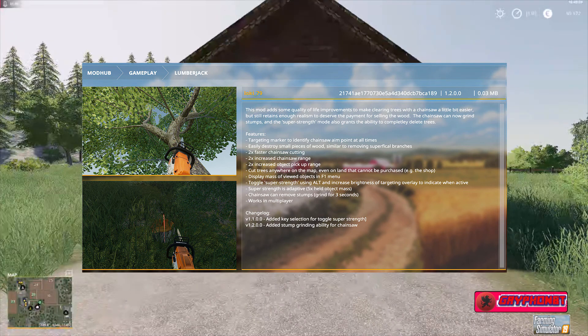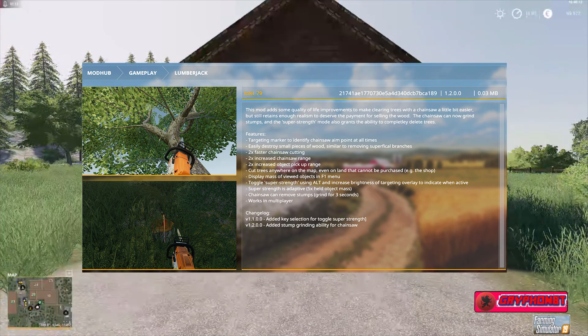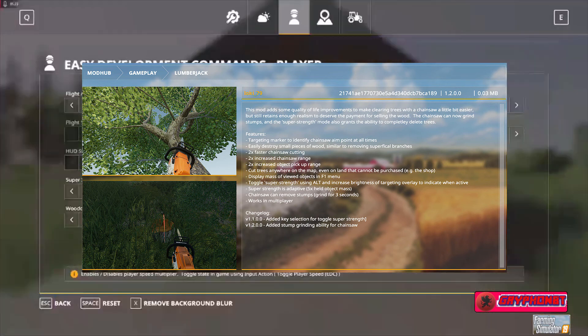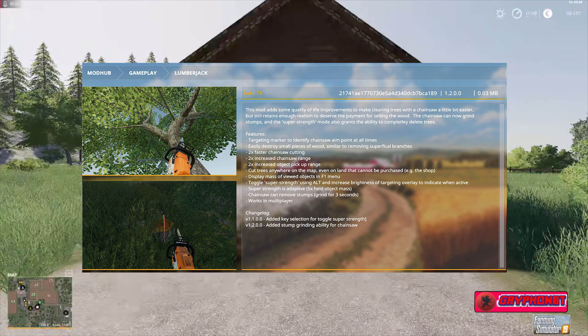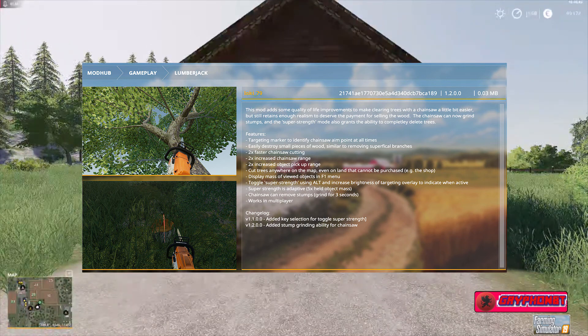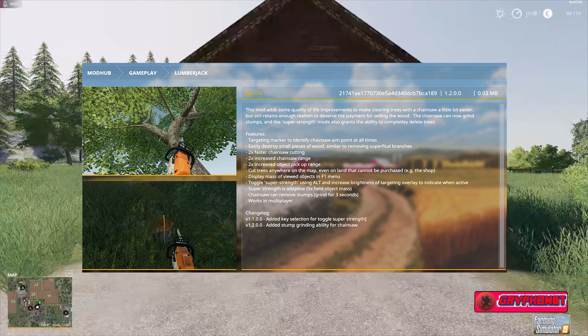It also displays the mass of viewed objects in the F1 menu. You can toggle super strength using Alt, and the brightness of the targeting overlay increases to indicate when it's active. Super strength is adaptive — five times held object mass. If you have the other mod where you press F11, super strength doesn't matter as much, but if you don't play with that, this is handy. Chainsaw can remove stumps in three seconds — we will time that. I have a little timer at the top there. It also works in multiplayer.